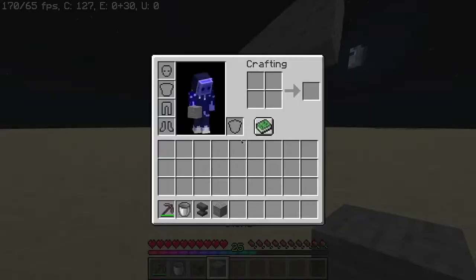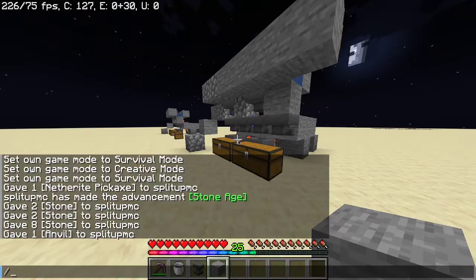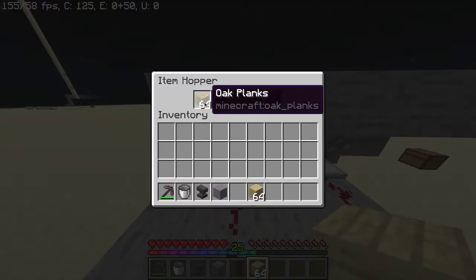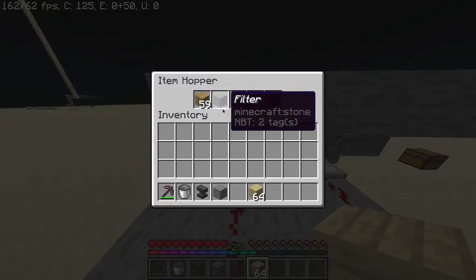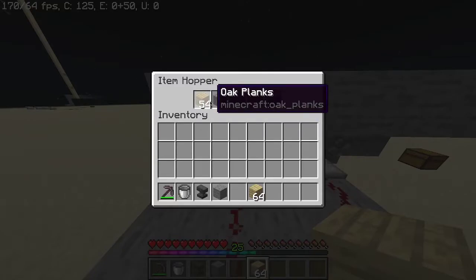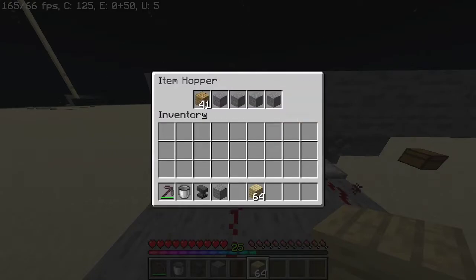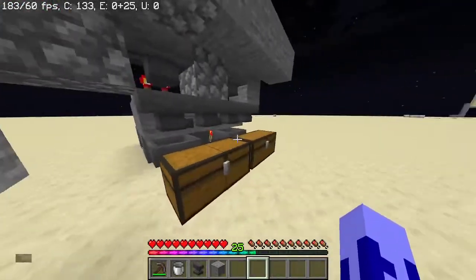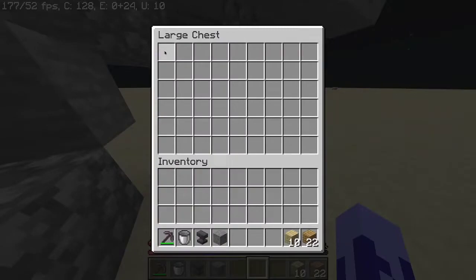Now that you've done that, you're just going to want to get the items that you want to filter. Make sure you get at least 42 of each item. We have a stack of two different items, so we're just going to place them in here. And as you can see, they're starting to filter out. You're just going to want to wait until it hits 41 and it just stops. Do the same thing for the other, and there should be 22 items in each chest. And there is.